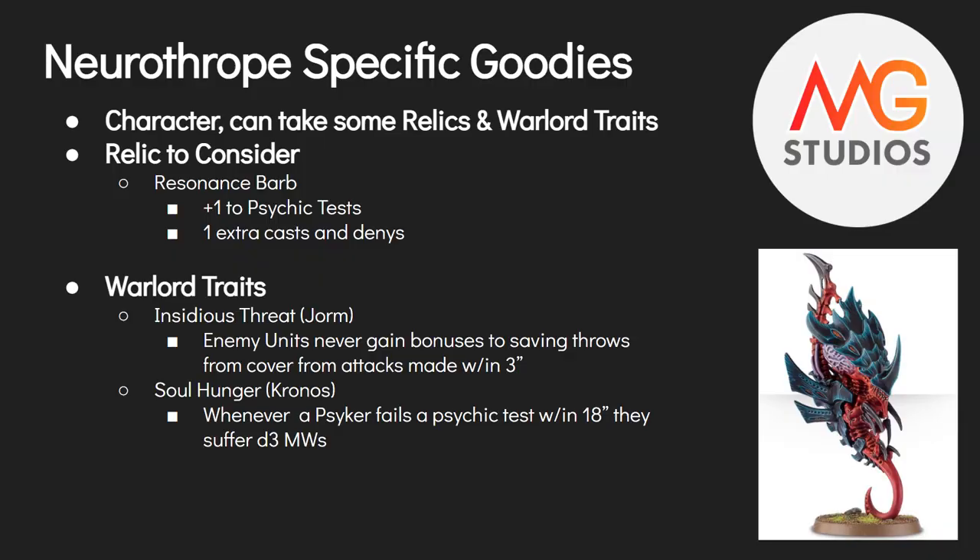For warlord traits — I don't think I've ever seen one as a warlord, but options exist. Insidious Threat is a Jormungandr trait: enemy units never gain bonuses to saving throws from cover, from attacks made by models within 3 inches of this model. Essentially, if your shooting units are near the Neurothrope, enemy targets can't get cover saves. It's a niche pick — though if you're already babysitting Hive Guard, Exocrines, or Tyrannofexes with a Neurothrope, it could be useful.